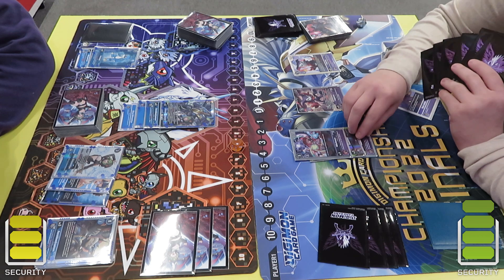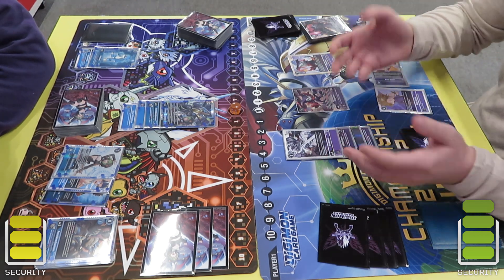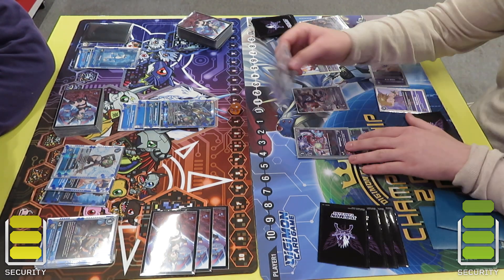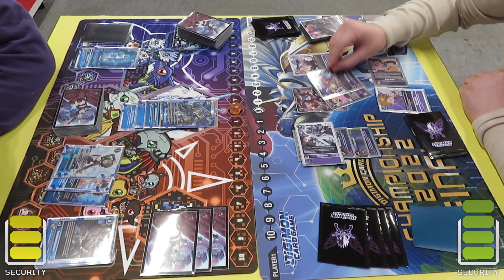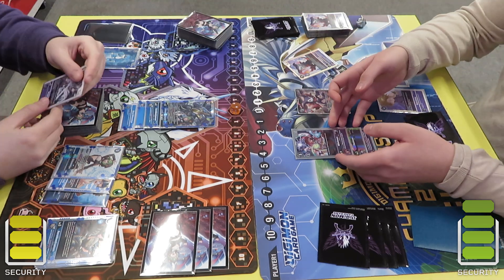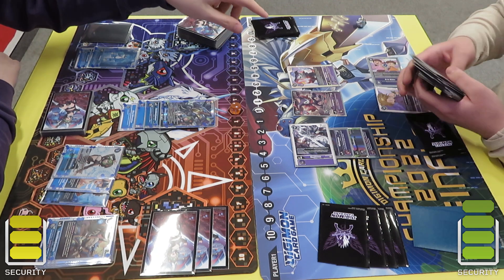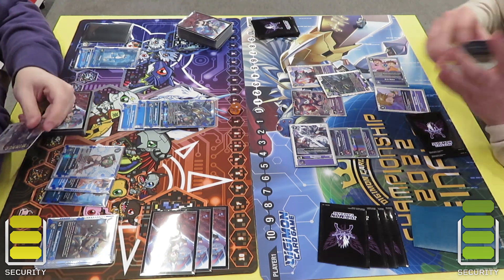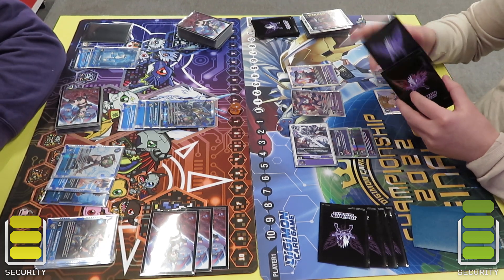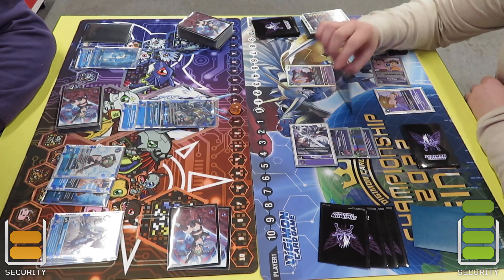He plays out an Impmon because one of the EX2 guys were milled, then goes into a Baomon. I had to read this one because I haven't seen it before — it's a permanently-on deletion effect I believe. He swings into security and mills loads of cards from effects. I'm just reading what the Beelsmon does because I don't want the Baomon to die so he doesn't get a bonus. I let it go through and it doesn't die, so that's very good for me.